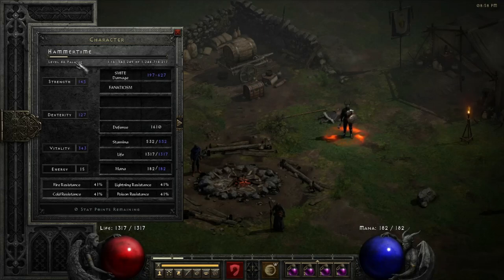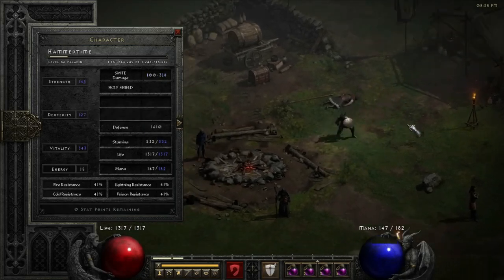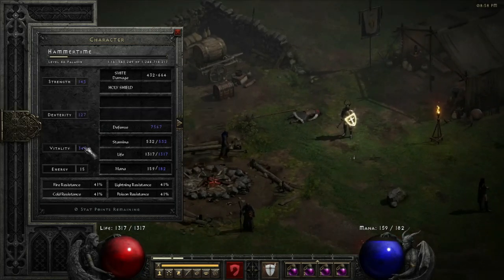Most even super budget smiters still cost about the same as this build, so this is just the budget build I like to go with. Enough strength to wear your stuff, you can go max block — that's obviously with your Holy Shield on — and then everything else into vitality. We're trying to get as much vitality as we can to get our health up.